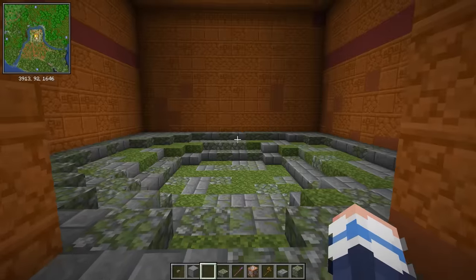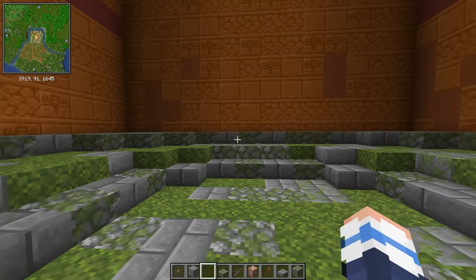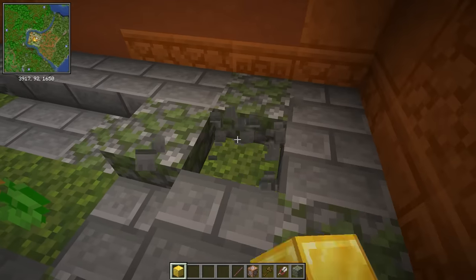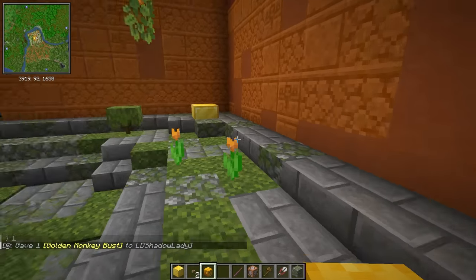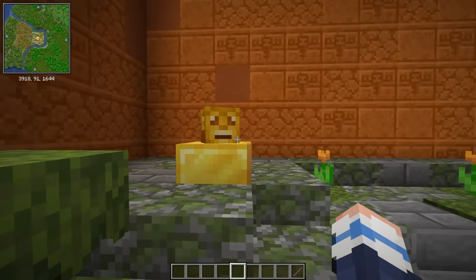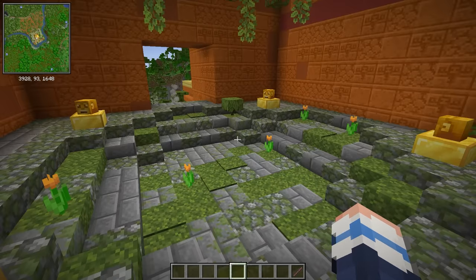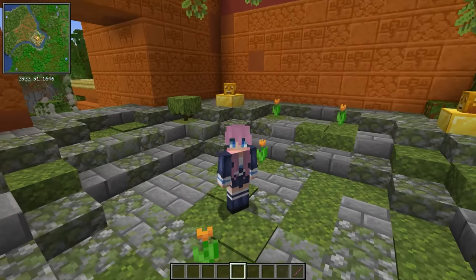Ta-da! Now you might be wondering why there is a mysterious hole in the middle of this floor — and you will soon find out why. But first I need to finish decorating this room. I want to make it look all overgrown with vines and leaves. Now for my next trick, I'm going to place some golden obelisks in each corner, and upon each obelisk, a golden monkey head. Now you might have guessed that these monkey statues do have something to do with the challenge of entering the temple. I'm going to do some redstone and command blocks to make it so that when you align the monkey heads correctly, the floor will open into a huge hole, which drops down into the depths of the jungle temple.